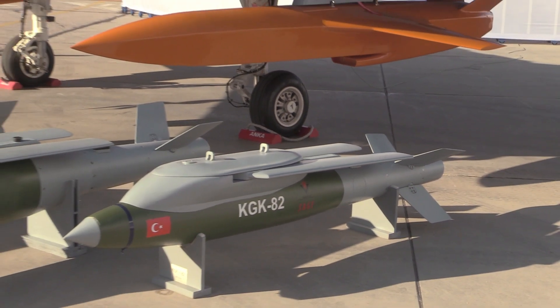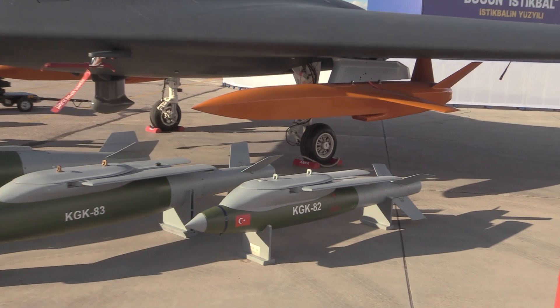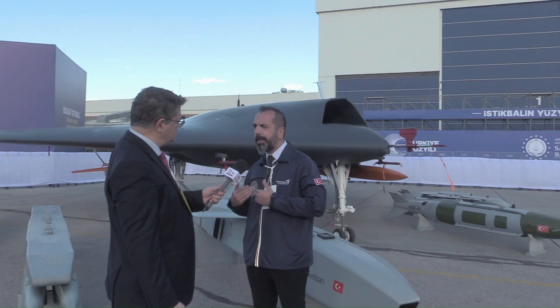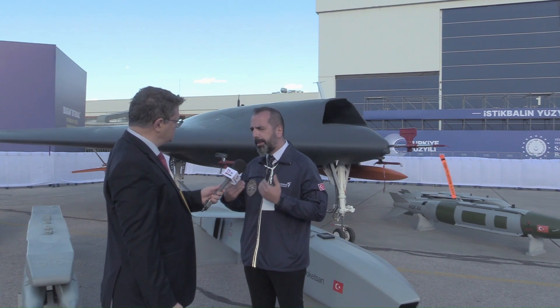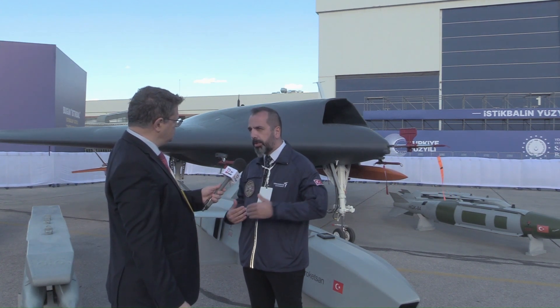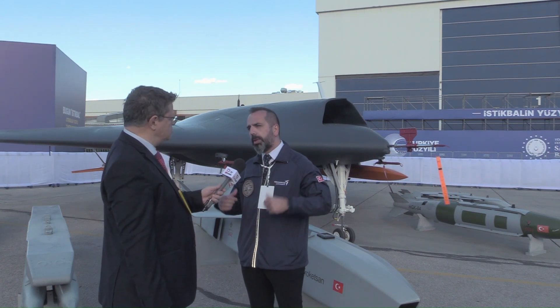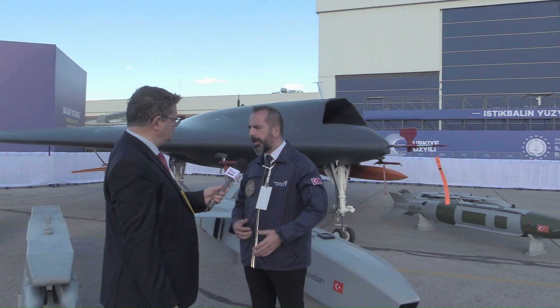If you want to go somewhere fast, you can use this UAV. KAAN or HÜRJET can be behind the enemy lines, and they can send ANKA-3 to the enemy lines first to conduct deep strike missions. Then all the manned platforms can enter the enemy lines.